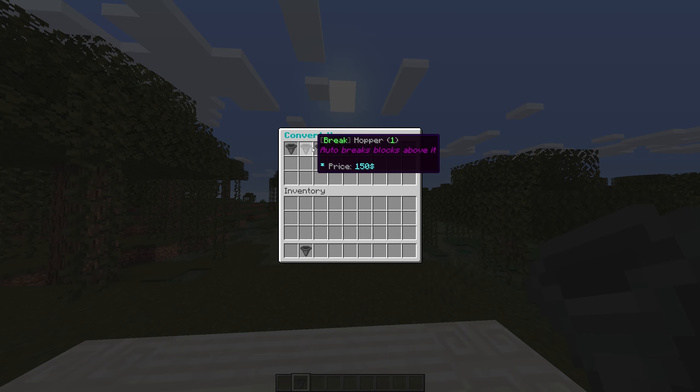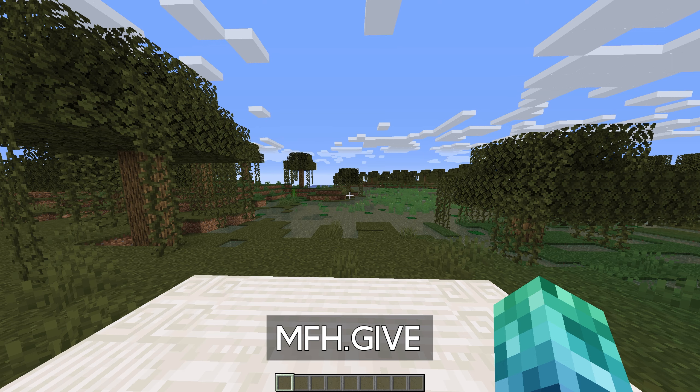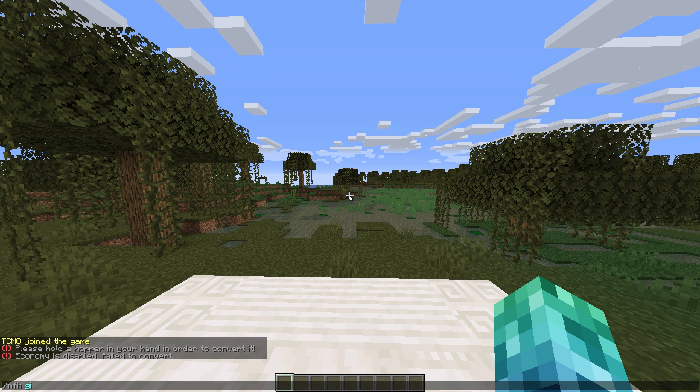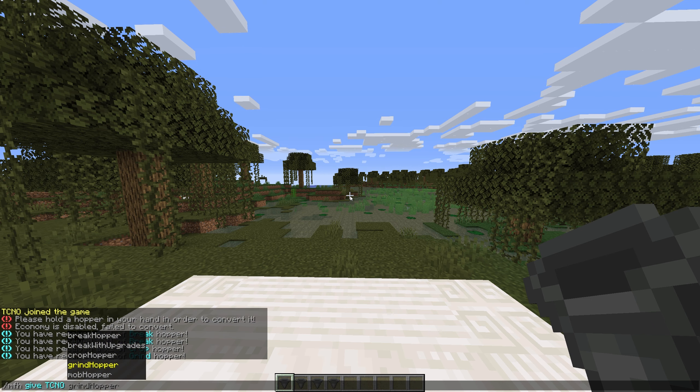You can also creatively give them to yourself by using slash MFH give, which is the command we'll mostly be using. As long as you have the MFH give permission or OP, you're able to use slash MFH give player name followed by one of the hopper types. I'll give myself one of each hopper and will run through them.